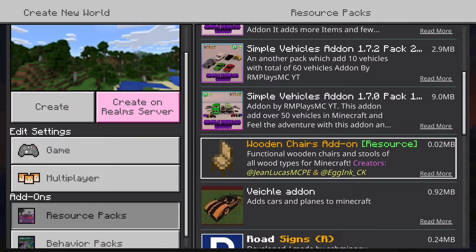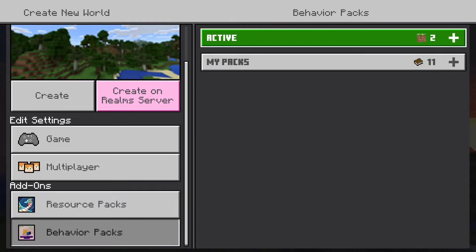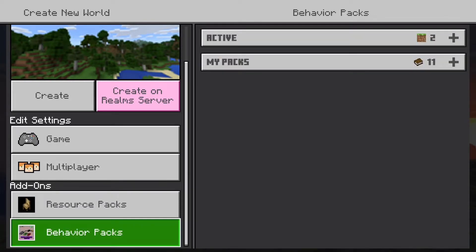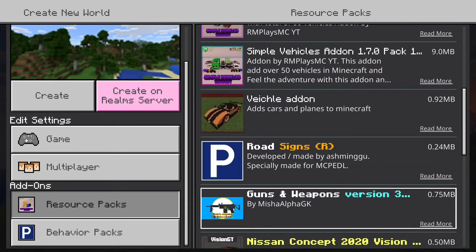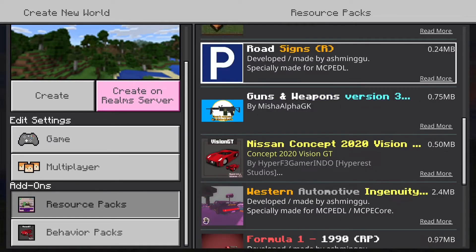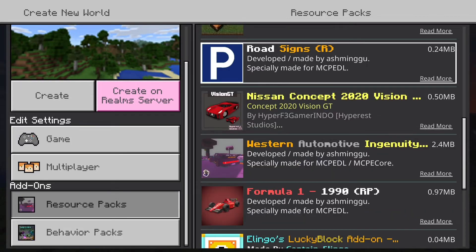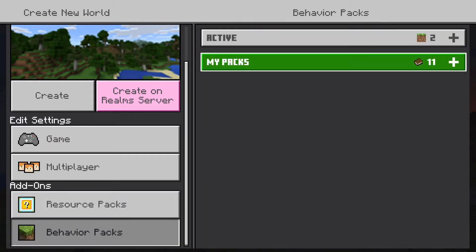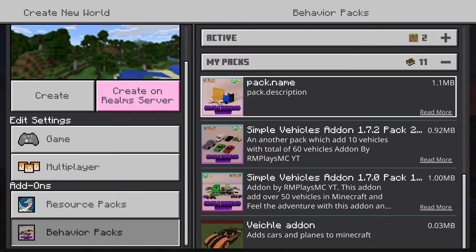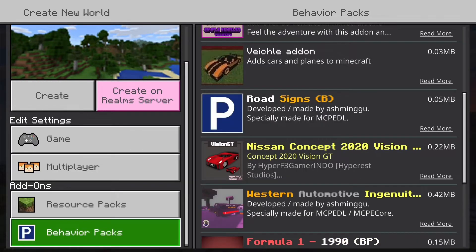So as you can see, I have a simple furniture mod and these are the ones that seem to be greatly affected. Super simple mod — it's just literally wooden chairs. The mod seems to be working properly; I have both the resource and behavior pack. I'm also going to throw on this gun mod to show that all other mods work except for ones that are very resource intensive.